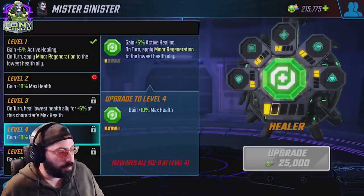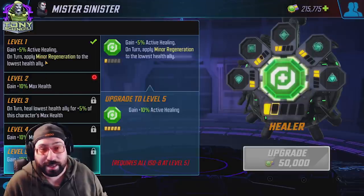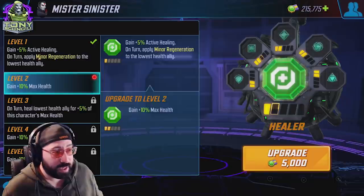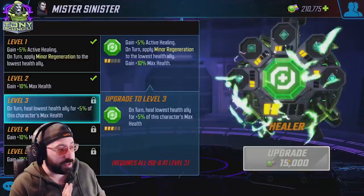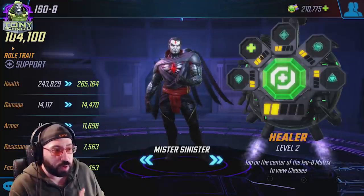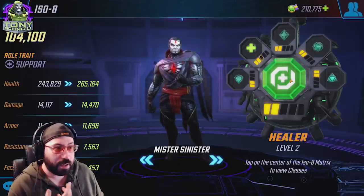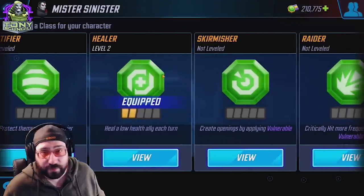Now we go to level two. You can already see the costs to rank up classes: 50,000, 25,000, 15,000, and 5,000. I'm going to rank this up to level two immediately because I can and because I'm a fan of it. My Sinister was 101k previously — I'll back out just to show he's now at 104k. These numbers are the increases that have occurred because of the changes I've made.